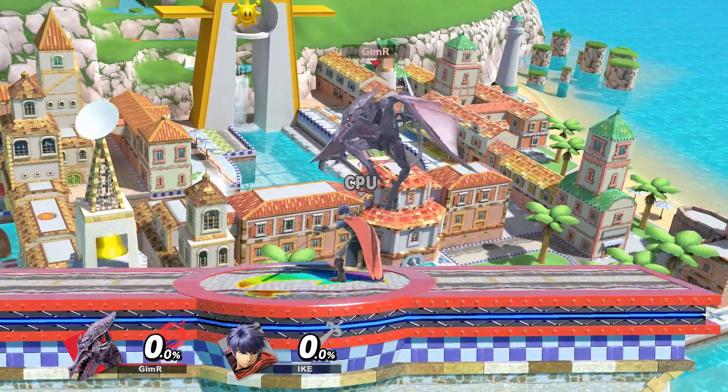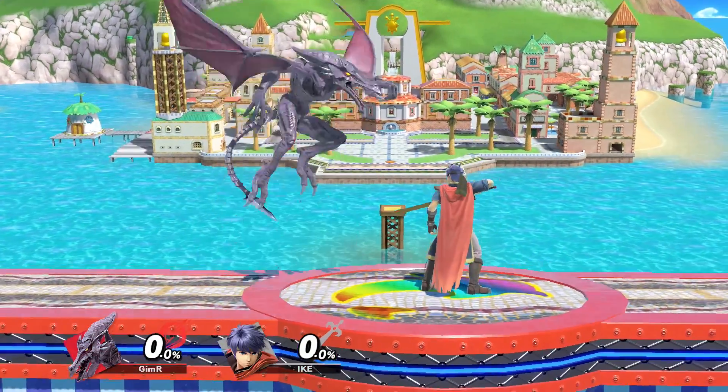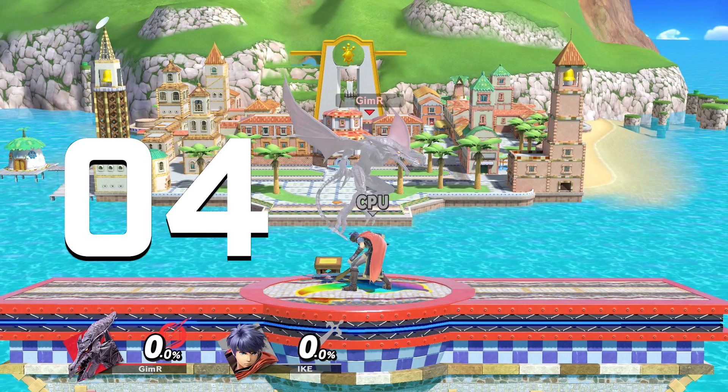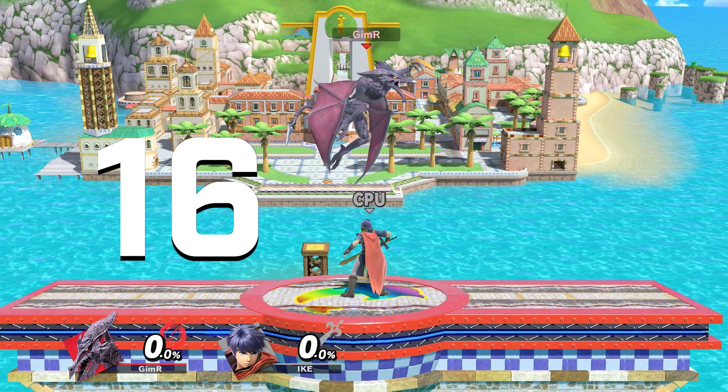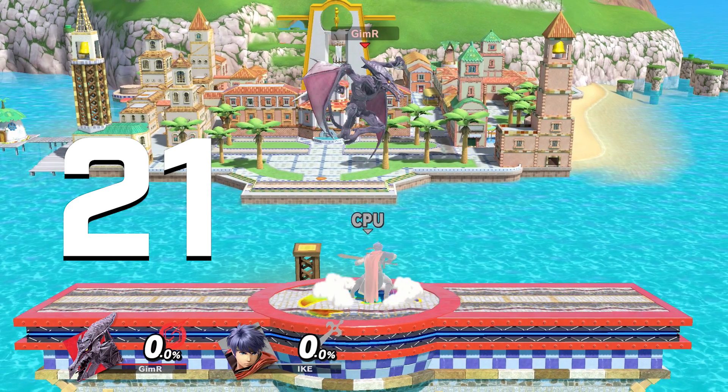Also, when aerials are on their landing lag animation, there are no collision boxes, so getting the footstool off is much easier than when just trying to footstool somebody in their standing animation. Grounded footstool animations are universally 21 frames long and they are not invincible. So when you parry footstool, you're taking what's normally a 6, 8, or 10 frame punish window and turning it into a 21 frame punish window. That's a lot of extra time and lets a lot of characters access stronger hitting moves.